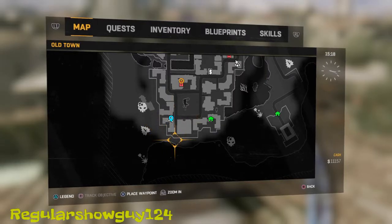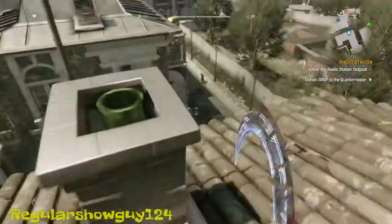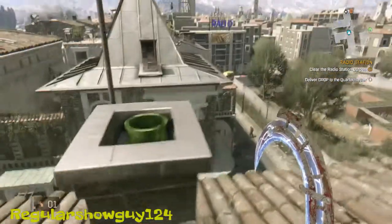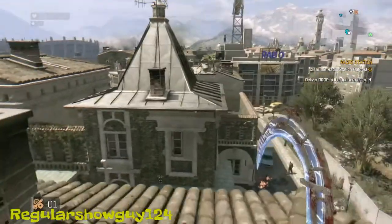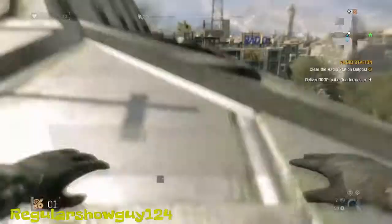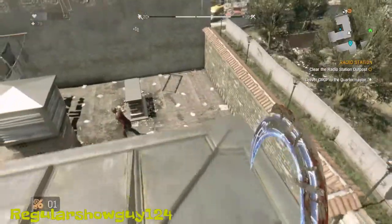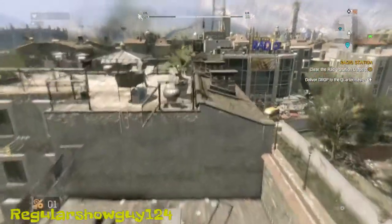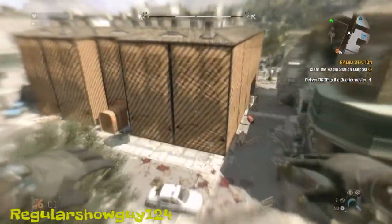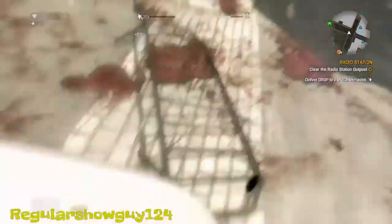Now we're going to find the blueprint for the paisa suit. The paisa suit is where you can glide. I'm going to show you a quick thing of what it does — you glide with L2, but if you glide for too long you lose control when this happens, causing you to die.